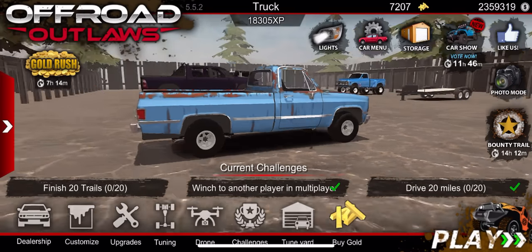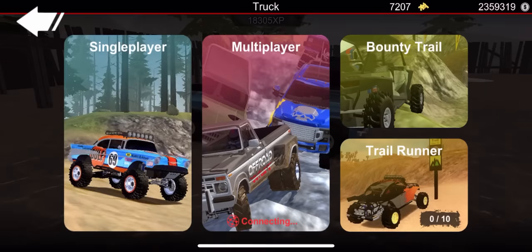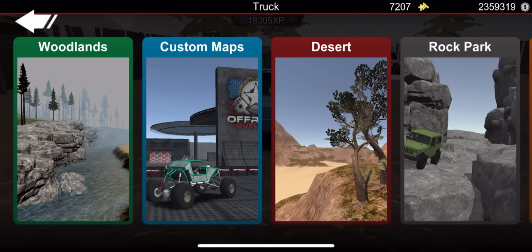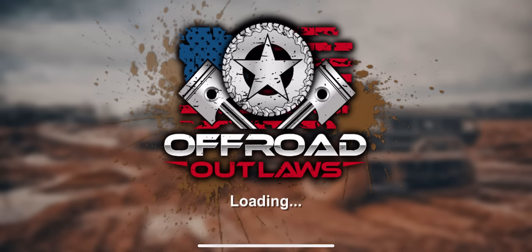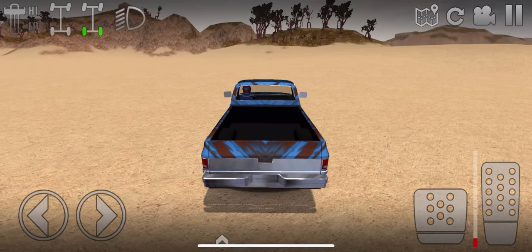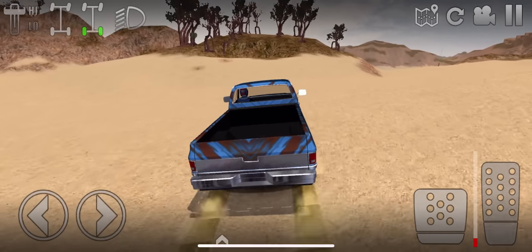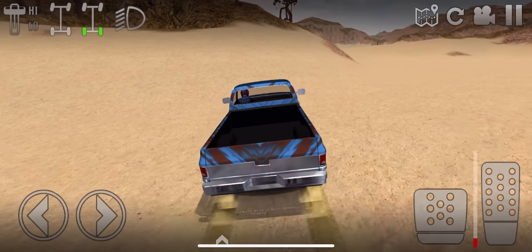Mine is a short wheelbase and this one is a long wheelbase, but it's pretty close to the real thing. I might throw up a picture of my actual C10 so you guys can see the resemblance. Anyway, we're going to use this old truck — I really like it. We're going to go ahead and hop in. I know they have crates in multiplayer, but we're going to do single player because other people may be able to steal your crates.